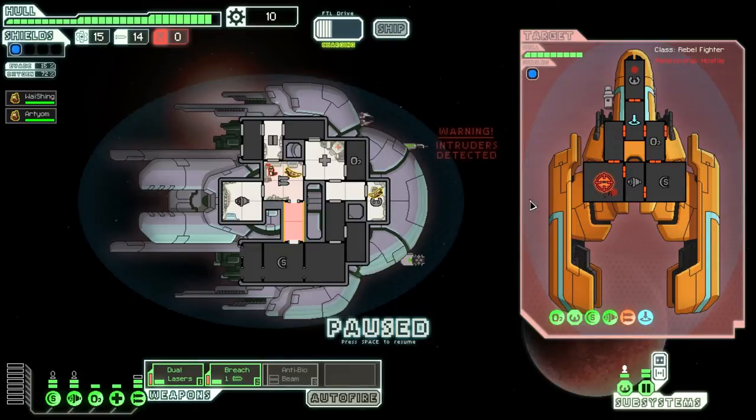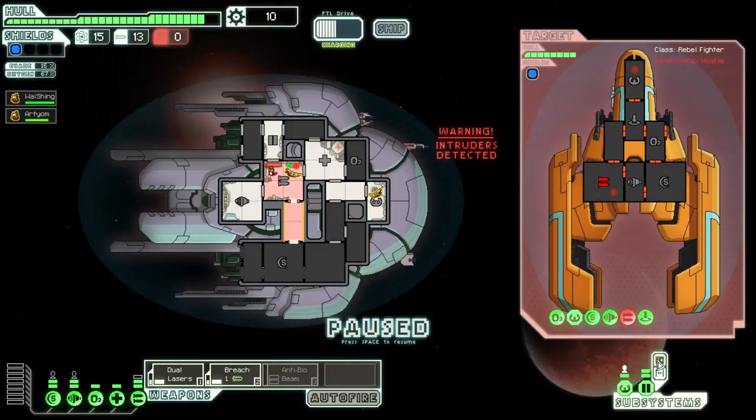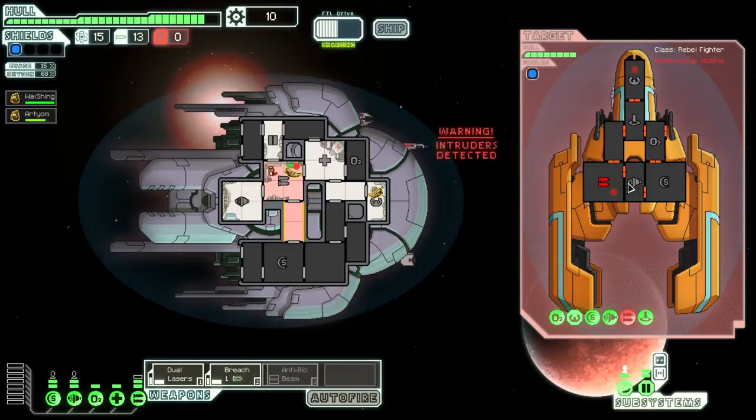It's not too bad yet, getting boarded by one dude. But if I got boarded by two mantis, for example, before I can upgrade my crew to three, then that's just going to be awful. The weapons are down, so I'm not going to use bridge bomb for now, just to save it. I hope I can get a third crew member as soon as possible. The nice thing is that with the slugs, I can see where the enemy crew is even without upgrading my sensors, since that's one of the special abilities of the slug race.